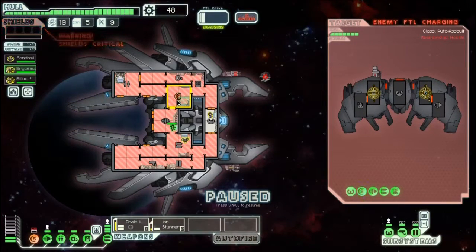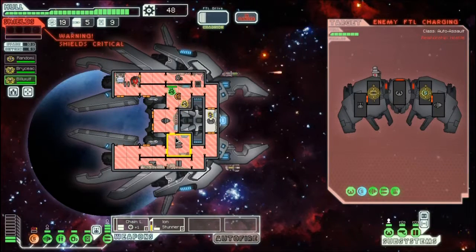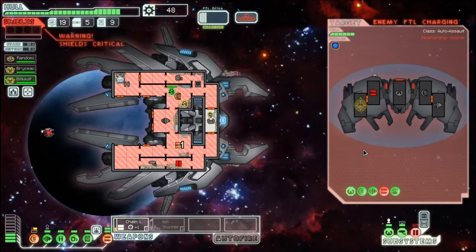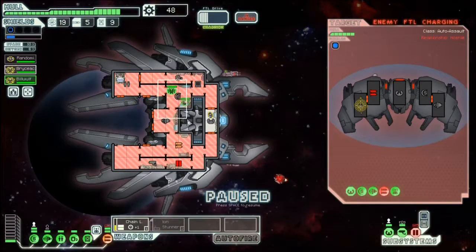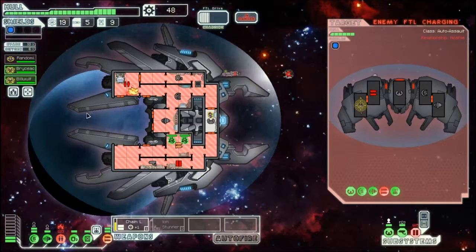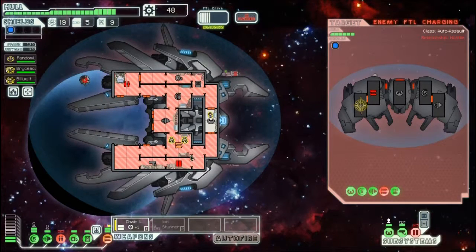Shields are down. Let's send Bryce Achoo and Bill Wolf in there. Their weapons are down now. Let's take down the drone — definitely need to take down the drone. Now you guys need to go repair the weapons. That's the other advantage of having the doors open with the oxygen out. I just realized that I didn't close all those doors. Oh, the door system's broken — that's my problem now. Drone is down. Let's go for the shields now.